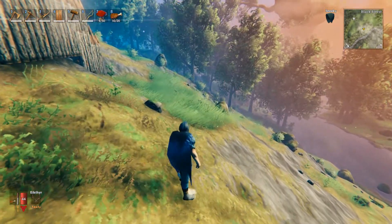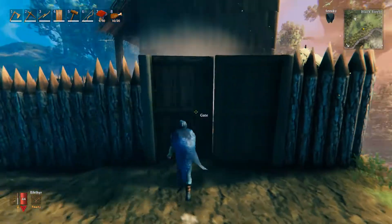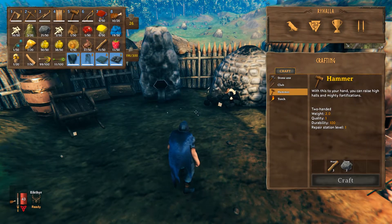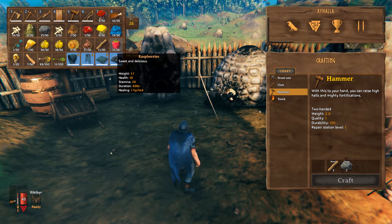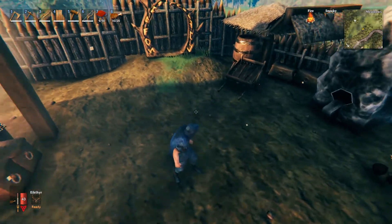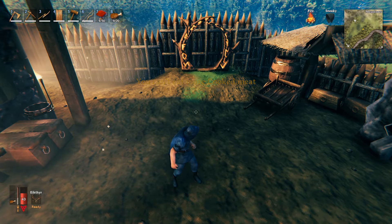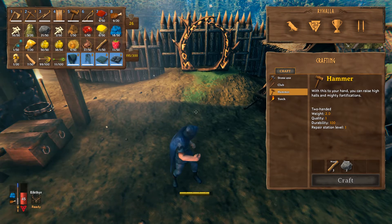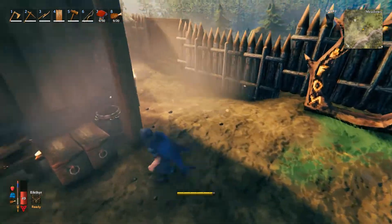Another thing is food. When you first start you're going to want to eat some food — it's not essential to survive but you do need it, because different food provides different buffs to your character in terms of health and stamina. I'll hover over this raspberry — you can see it gives me 10 health, 20 stamina, it lasts 600 seconds, and heals 1 HP a tick. Now you can't spam food in this game. I'm going to eat some meat in slot 8 — spamming 8. It says 'you can't eat more food.' You can only eat one type of food, but you could eat 3 different foods. So I'll eat some blueberries, and there you go — you can see at the bottom left my health has increased and my stamina bar has increased.